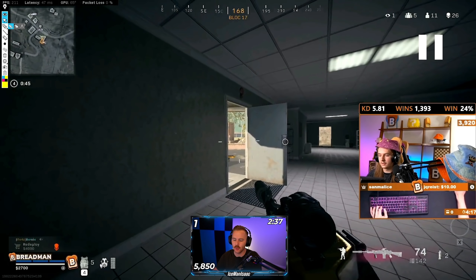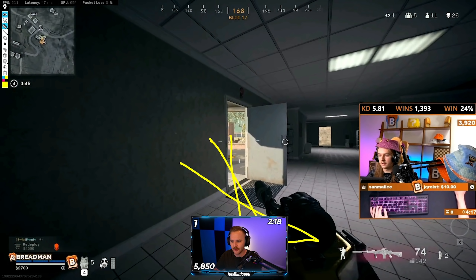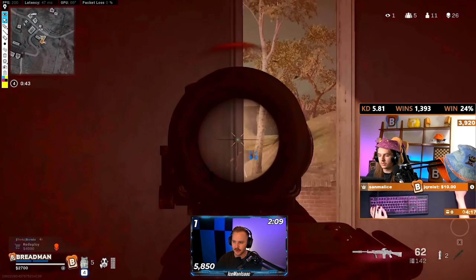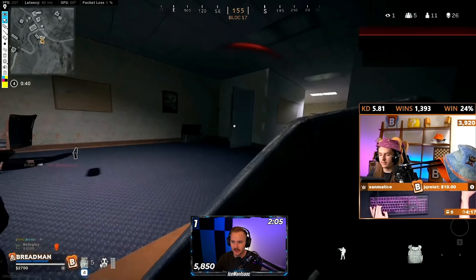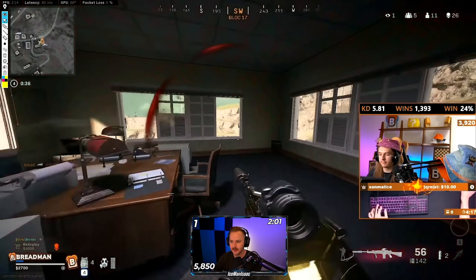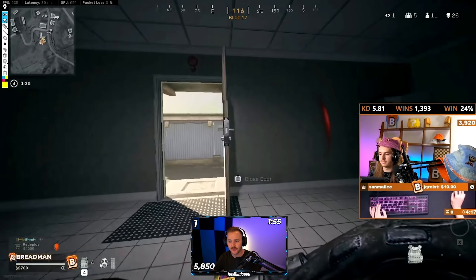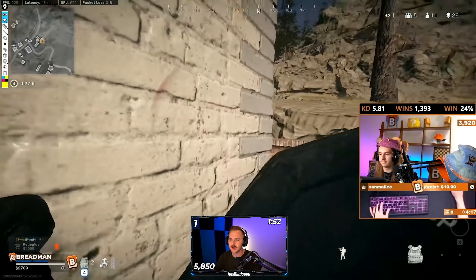When you're playing against a really tight, good team, you're just going to take really tight angles every single time — peek an angle, step back, step over a little bit more, peek again, step back. You're never going to wide swing and check everything at once when you're worried about getting beamed. That's what the jiggle peek is: slowly exposing yourself to more and more angles to get more and more information, but not overexposing yourself and getting yourself killed.